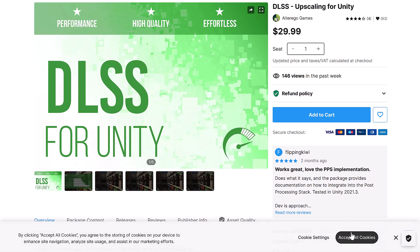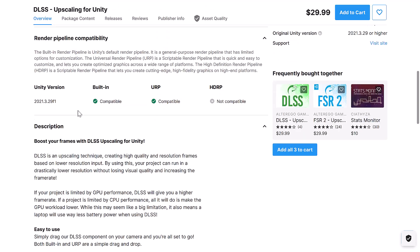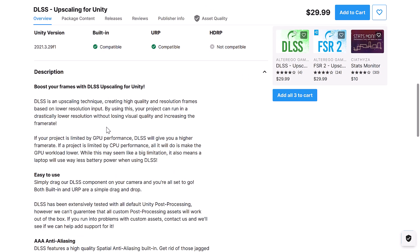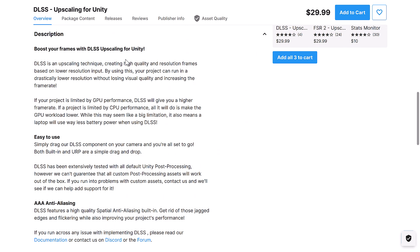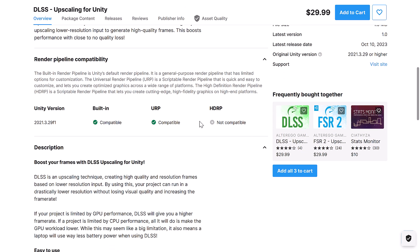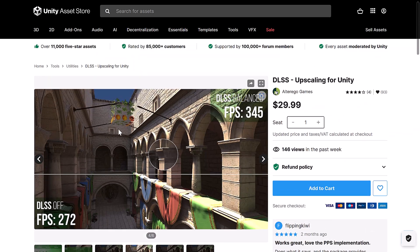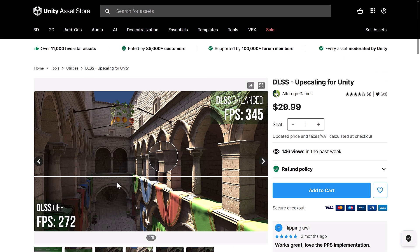We've got DLSS for Unity — the upsampling solution. This does exactly that, and works with all three major pipelines — well, it's an implementation of DLSS. Although, interestingly enough, both built-in and URP are simple drag-and-drops, while HDRP has no support at all. So it is for built-in and URP only. But if you want to have DLSS support, which is an upscaling solution, you get a whole bunch more frames out of supporting DLSS.